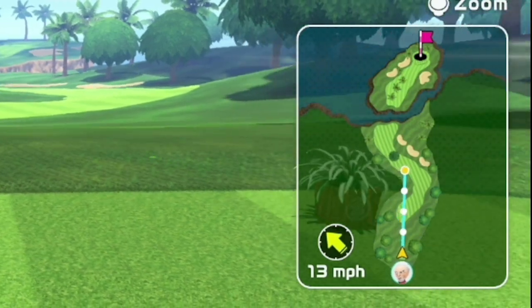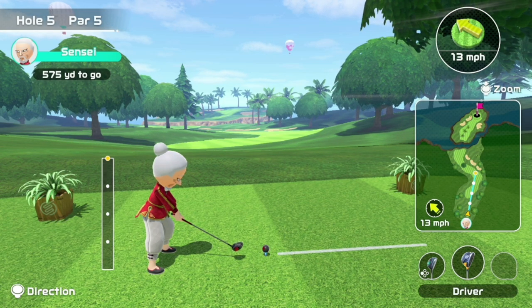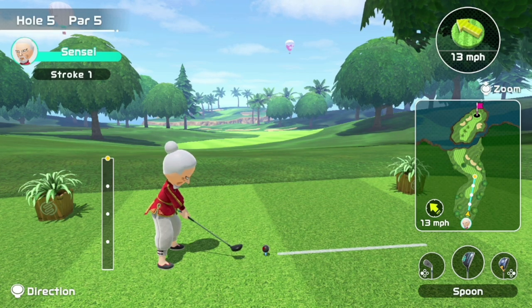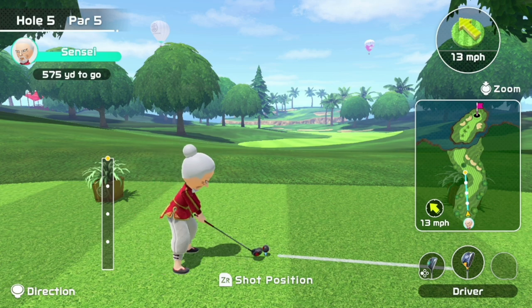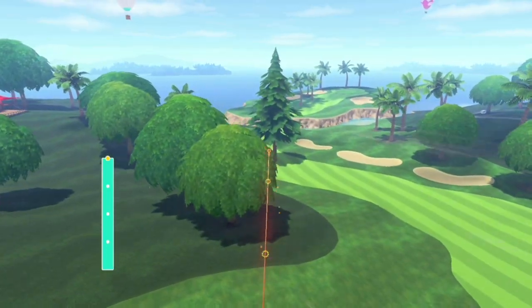If the wind doesn't allow that, you can aim this way — just be careful not to shoot too hard because you could land in the bunker. If necessary, club down to a spoon to ensure you land on the fairway. In this instance, I'm going to adjust a little bit for the direction of the wind and land on the fairway to the left of the tall tree.